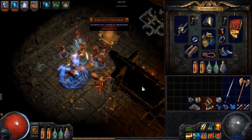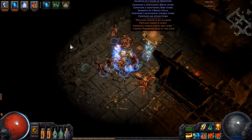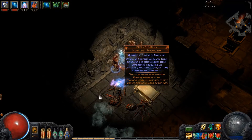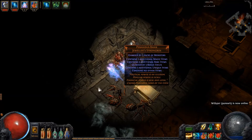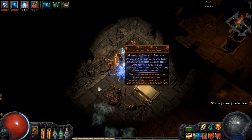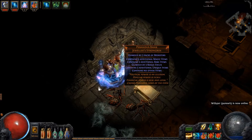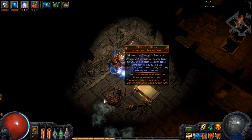Someone said if you run into a diviner's it's automatic profit. Let me ID it and take a look - it's called Paranda's Strongbox. Contains five additional magic items, five additional rare items, three rogue exiles, three additional unique items, and contains no other items. 'Political power is an illusion, popular power is fickle, financial power is real and loyal' - Cadero, Paranda's Lord of the Coin. Oh my god, three uniques - holy hell!